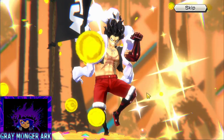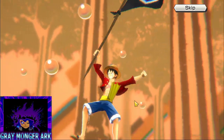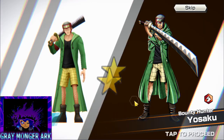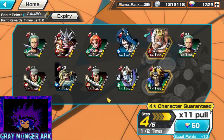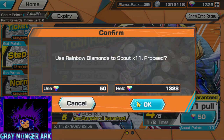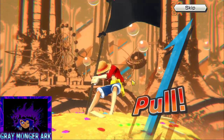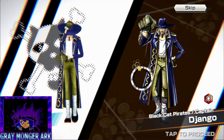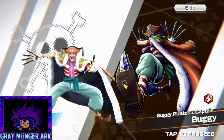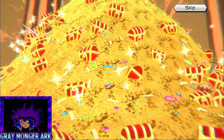Oh wait, what? All right, it said to double check it wasn't summoning on the wrong banner — usually that means you got the character. All right, all right, all right, 25%.